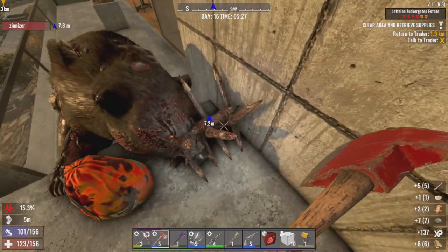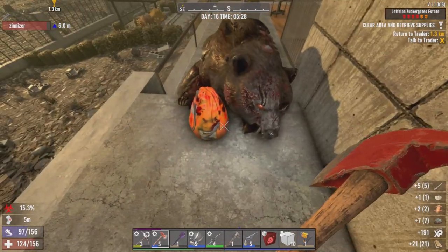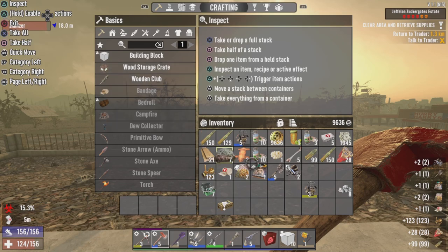Chop you up. We'll chop the spikes out because I do want to try to restore this sometime. The zombie bear just dropped me a tier 5 steel axe!